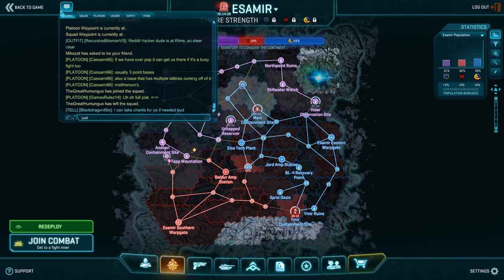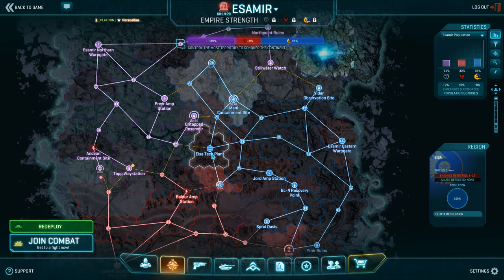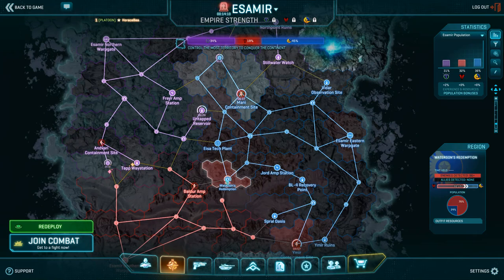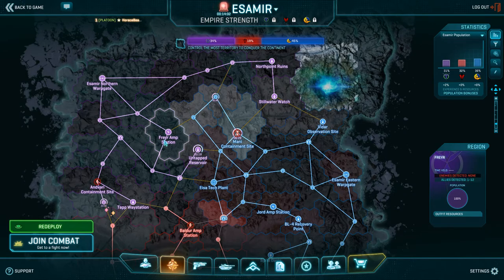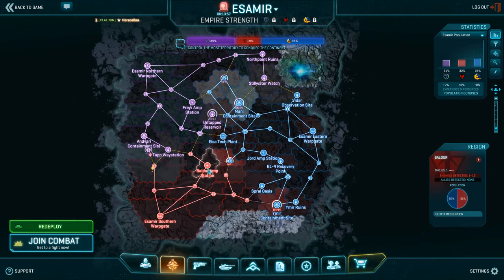As Kasami said, three-point bases — that's actually a really important note I forgot to mention. Mathewson's Issa Tech Plant is, I believe, the only three-point tech plant; the rest of them are one-pointers. Watterson's is actually a four-point base, so that's the reason it's really hard to take and a really nice stronghold base. The containment sites are, of course, three bases, and most of the amp stations are also three bases. So the more points, the harder it is to take and the better it is as a stronghold or chokepoint.